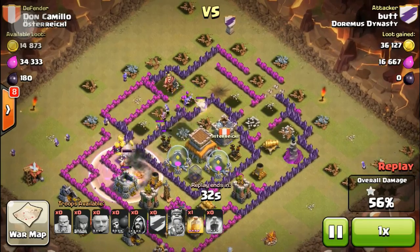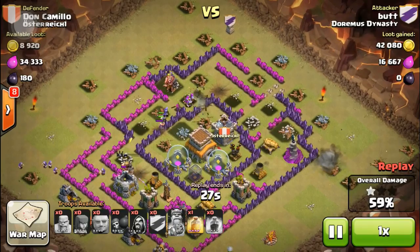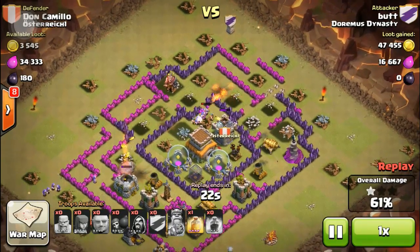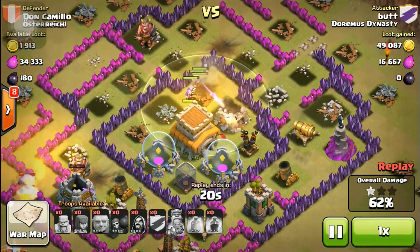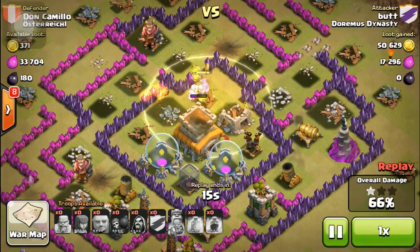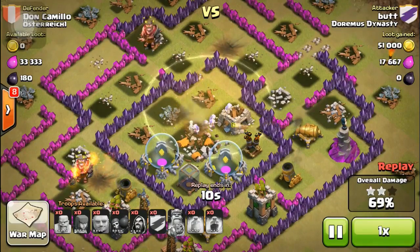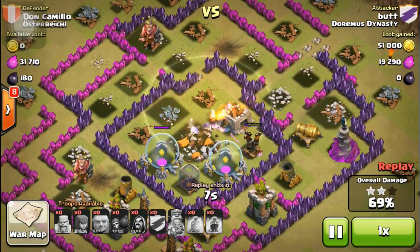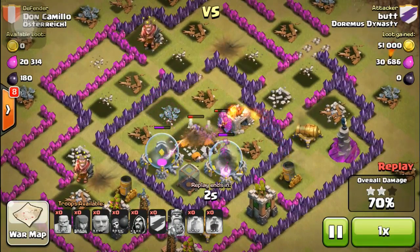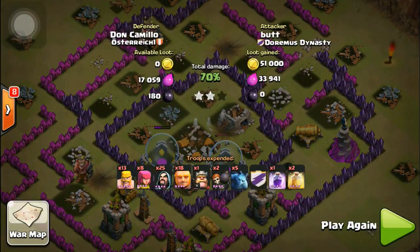The king's off on the side and he's gonna get stuck on that gold storage. That really shows the difference between a level 40 and a level 5 king — a level 40 king would like one or two shot that. His wizards are staying alive all because of that heal spell, and they take out the town hall. Town hall 8 on town hall 8 action — it's a two-star with 70 percent.